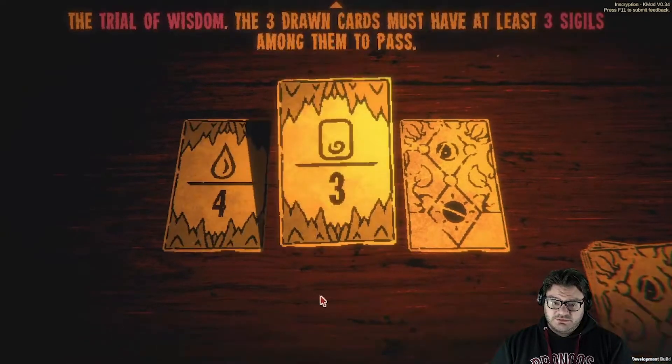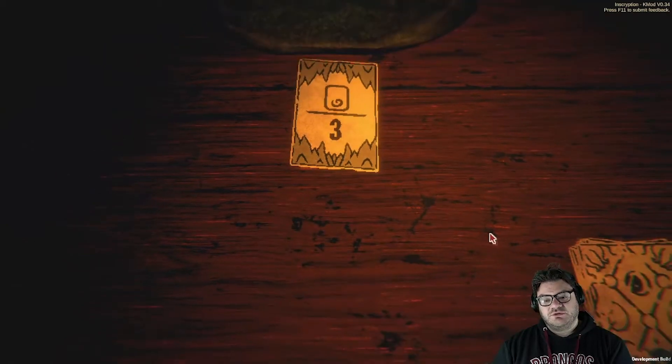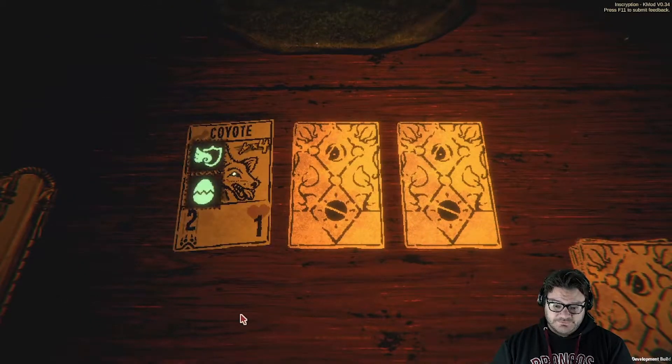Child of blood — maybe. Child of wisdom — yes. Child of bones — no. Child of wisdom: one, two, three, four, five, six. Let's see what we got. What does this mean again? Brood power seven — a card bearing the sigil is played, creates eggs in the opposing space. Gotcha.